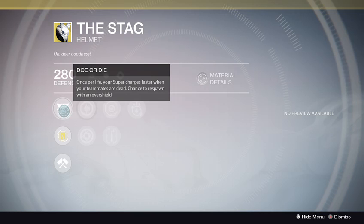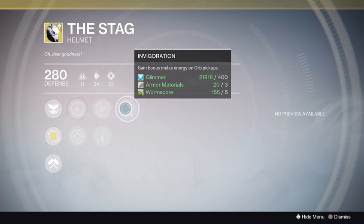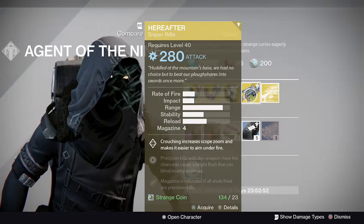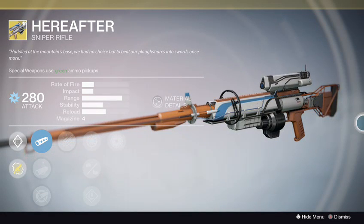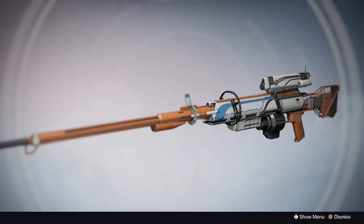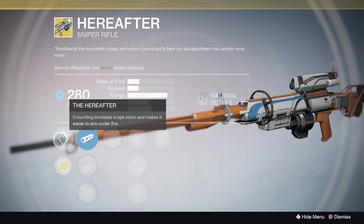The Stag — do or die, pretty funny. It also comes with increased Discipline and Strength, with Hands-On and Heavy Lifting, and the Invigoration perk. And here is the exotic weapon of the day: the Hereafter sniper rifle. Let's take a look — wow, it looks beautiful.